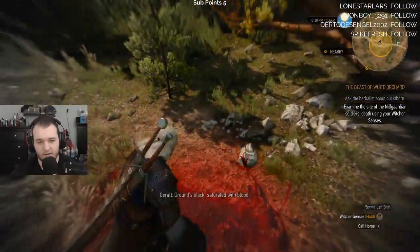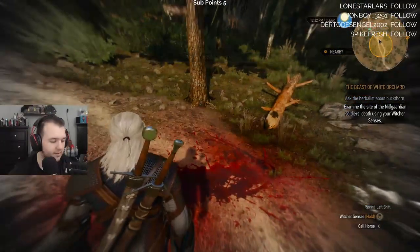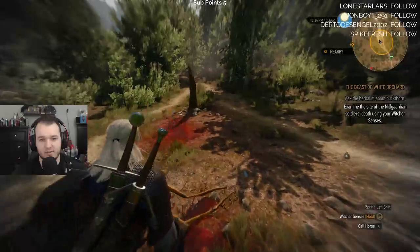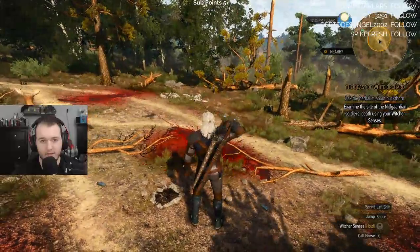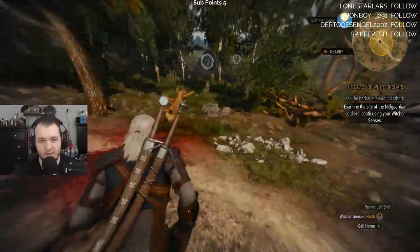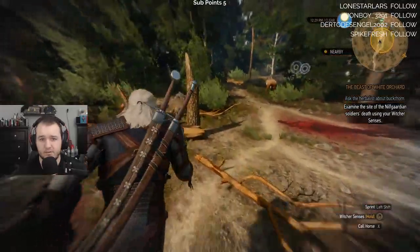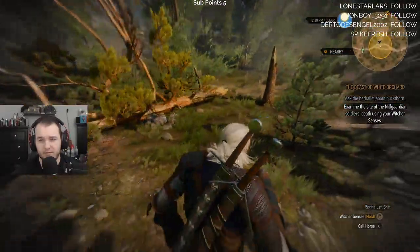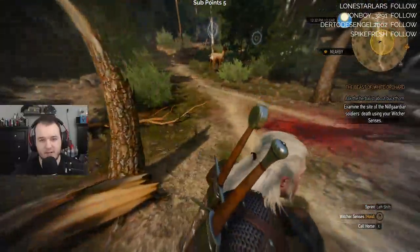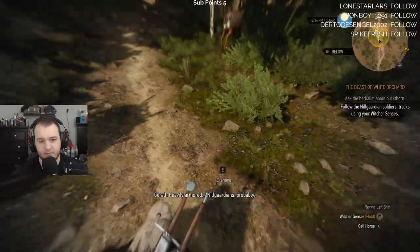The ground is black, saturated with blood. Hearing a lot of sounds in the distance. These are definitely more wild dogs. I think I remember running into this issue before, like forever ago when I played this on Xbox - I was trying to find the last piece but I couldn't find it. Aha, here it is - these prints are older and deeper. Heavily armored elf guardians, probably. They came from this way.